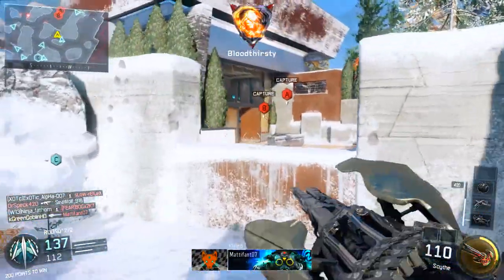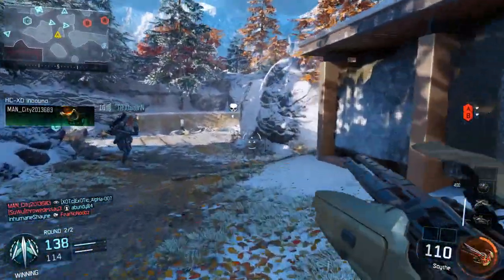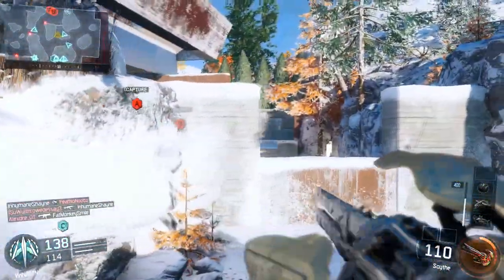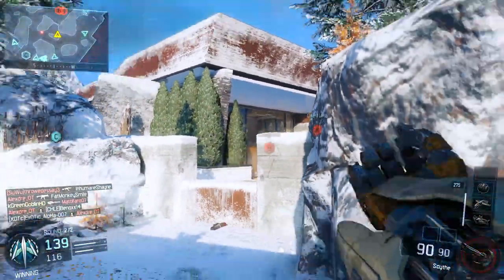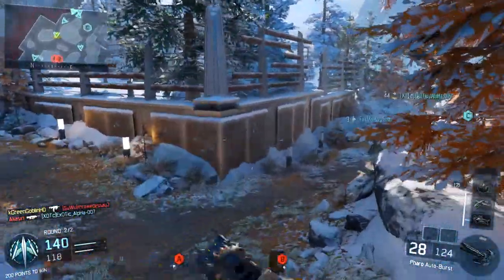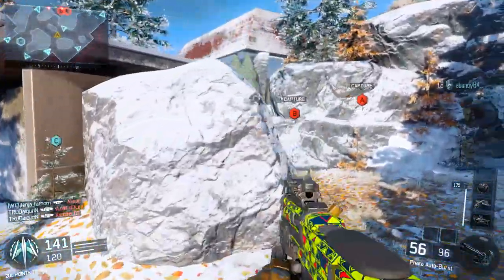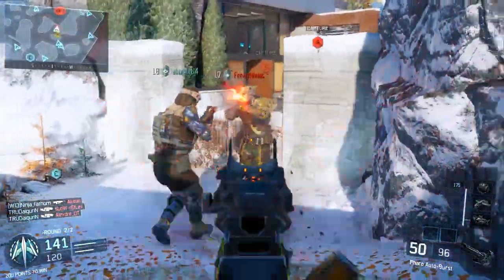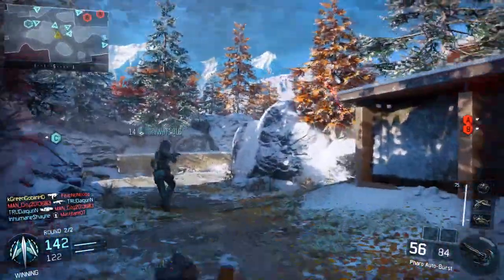In the beta, Rejack was the most powerful specialist because you got to keep your kill streak and your medal streak. But now they've nerfed that — Rejack only keeps you from getting one death on the scoreboard. Your score streak bar resets to zero and your medal streak also resets, so it's not good for going for nukes or high score streaks. It's just good for keeping a pretty good KD.